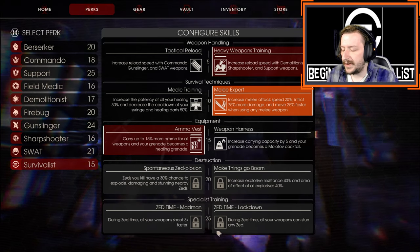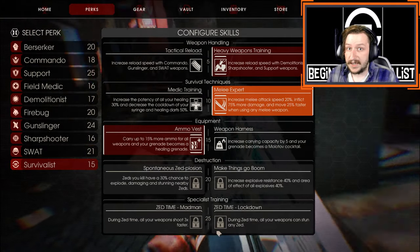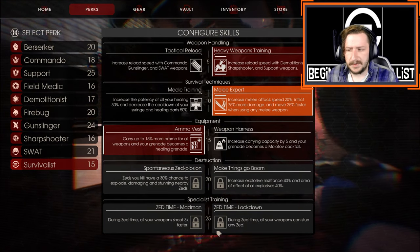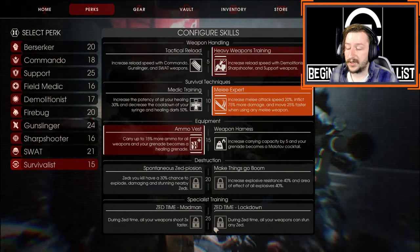At level 25, I usually go with Madman. However, Lockdown is really good too. Shooting three times faster — practically shooting at real speed during Zed Time — is nice, but being able to stun everything in Zed Time is also nice. So whatever you want to go with, it's your call.